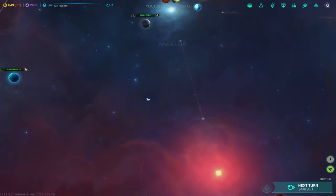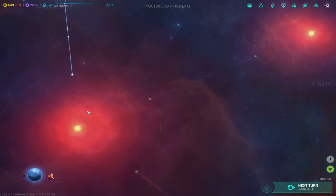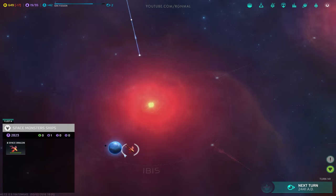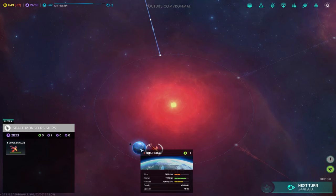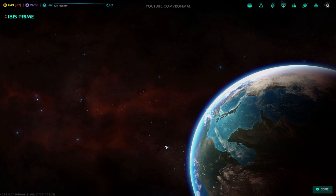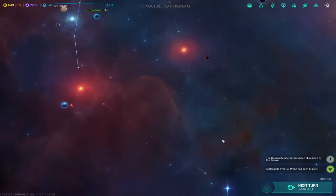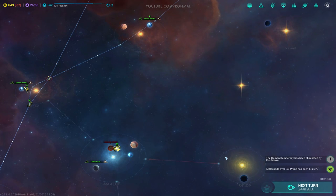So now what we need to do is sort of backfill these other systems. We're going to go down here and get rid of Bob the Space Dragon, and then we'll get access to this nice little planet here, if it's Prime. And then we need to focus on getting the tech that will allow us to go through these locked warp points.